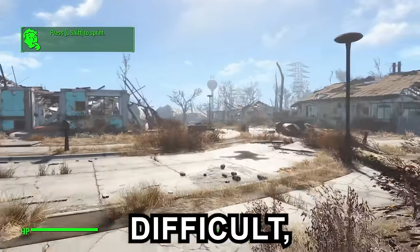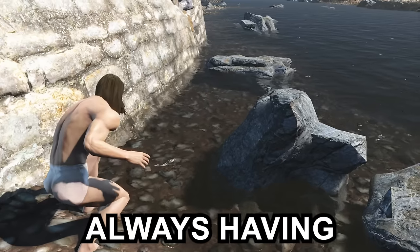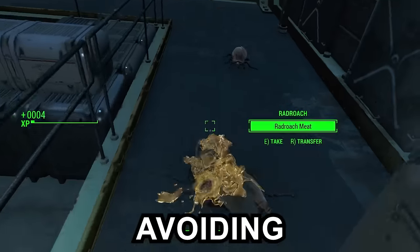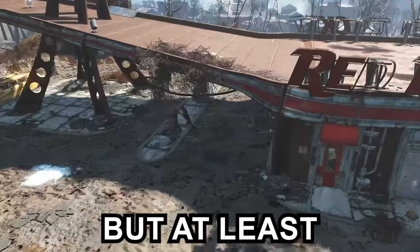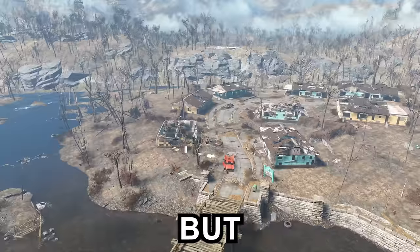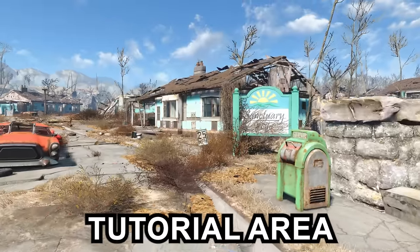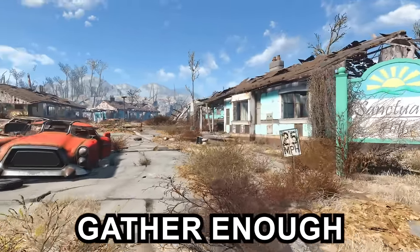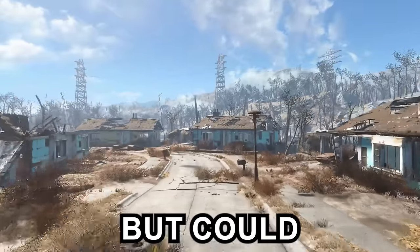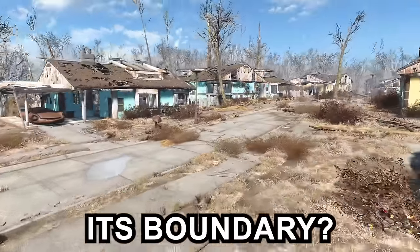Fallout 4 survival mode is usually quite difficult, forcing you to adapt your playstyle to focus on staying well fed, always having drinking water, keeping stocked up on medicine and ammo, all while avoiding the extra damage enemies can cause. But at least you normally have an entire wasteland to explore to gather all of these crucial items for survival. But what would happen if you didn't have the entire wasteland to explore and were instead locked in the tutorial area of Sanctuary Hills? Could you gather enough to survive the many obstacles this game mode throws your way, and not only just survive, but could you turn this sleepy town into a thriving destination, all without ever stepping foot outside of its boundary?